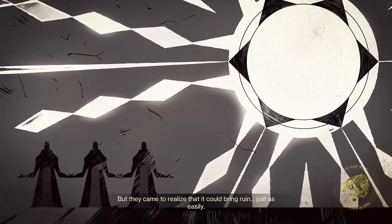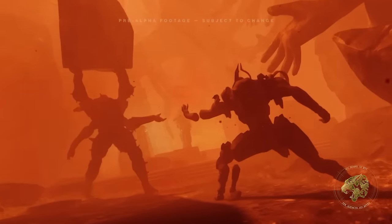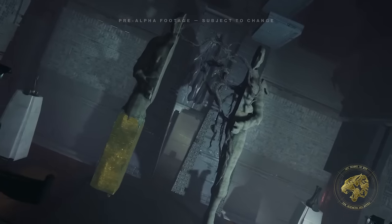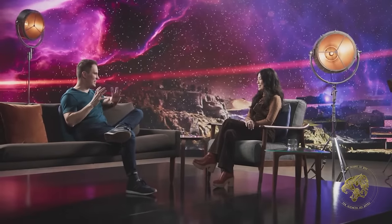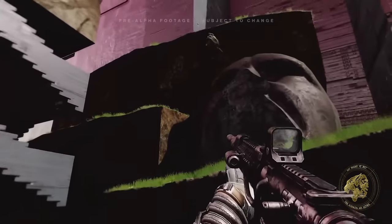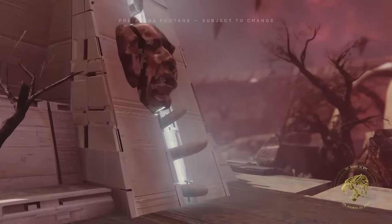Those two things together are going to allow it to remake the universe into a version that is more ordered and less chaotic, something which will result in the entire universe ending. Of course we want to stop that. This is also why the Witness is at the center of the Pale Heart — there it can start to siphon the light and utilize it to destroy everything. The campaign is apparently also about the personal story of our companions throughout this journey over the last 10 years, including Ikora, Zavala, and Cayde-6. In the Final Shape, we find an infinite vast reality within the Pale Heart, shaped by those who have been there — such as us, such as Cayde, such as the other guardians.